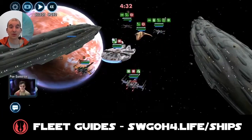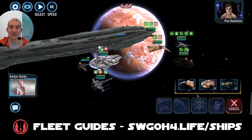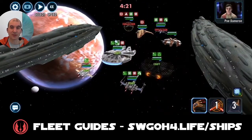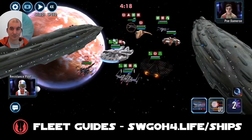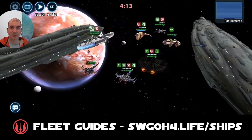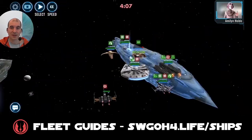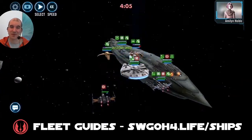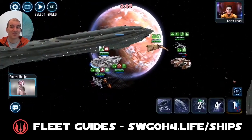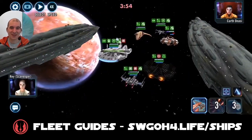Get deflector shield going so we can keep getting foresight, and because we cleansed off breach we were able to get the taunt off Houndstooth and also land a daze on him so he can't gain bonus turn meter while dazed. Then let's bring in Ebon Hawk to dispel all the foresight and everything. Land buff immunity on Poe — we don't want him to regain foresight. Land a couple of exposes, there goes the AoE, so we took care of Poe.